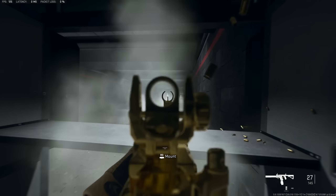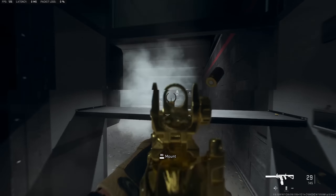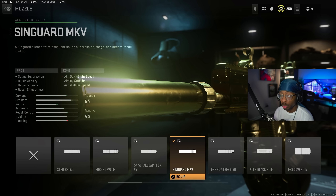The first gun on the list is the Fennec 45 — arguably the best SMG in the game right now, hands down. I don't think anything is competing with it. Let me show you guys the best setup. First, you want to run the Sakin MX Muzzle, which is the best muzzle in my personal opinion. This setup is absolutely crazy — it gives you sound suppression, bullet velocity, damage range, and recoil smoothness.